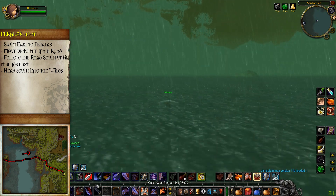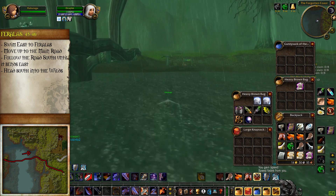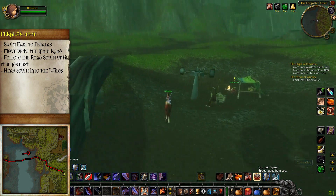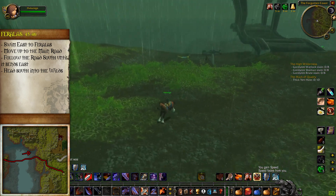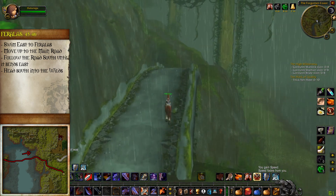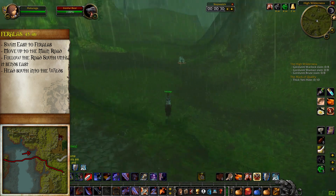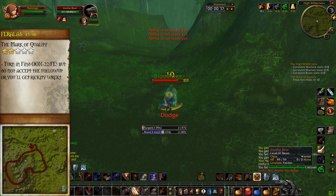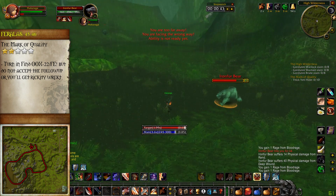As you should already have the quests in Feralas gathered from the last part, we'll start by swimming east towards Feralas. When you arrive, ride up to the main road and then start going south. It's important to note that we want to be 46 by the time we finish these quests in Feralas and they will not ding you by themselves. So grind excessively on the wildlife as you move through Feralas.